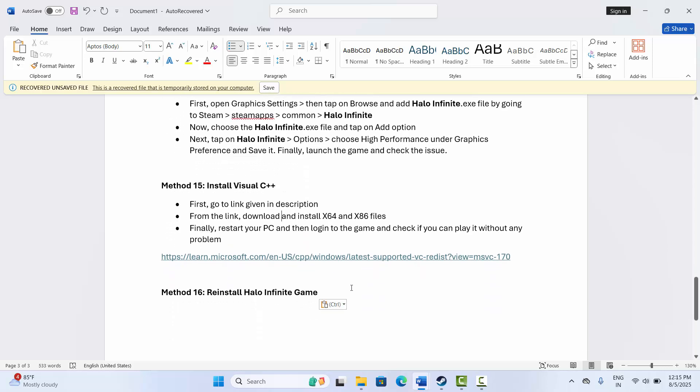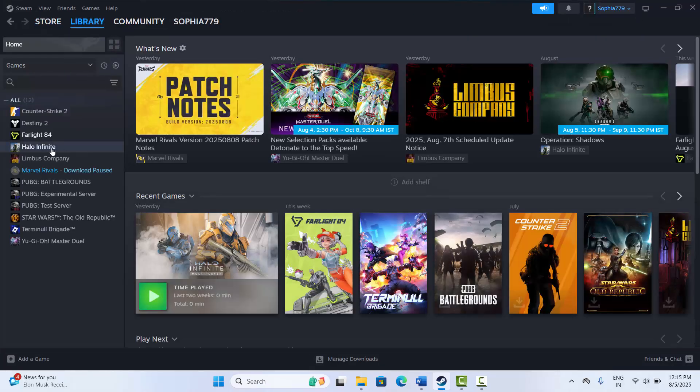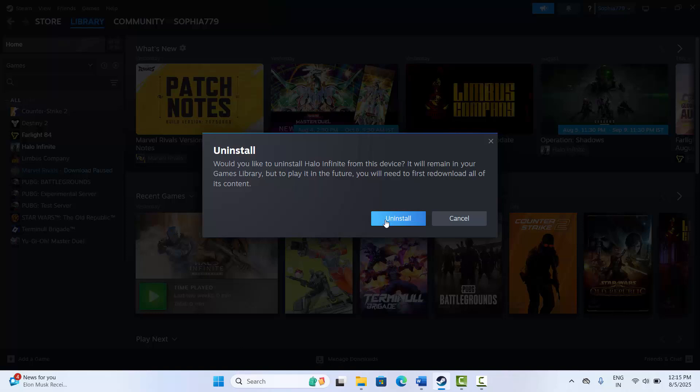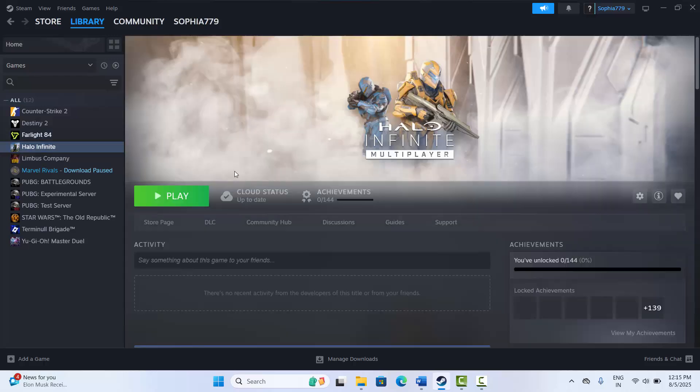If nothing works, the final solution is to reinstall the game. Go to Steam, open the Library section, select your game, right-click, click Manage, then click Uninstall. Confirm by clicking Uninstall again. Once done, restart your PC, then go back to Steam and reinstall the game.